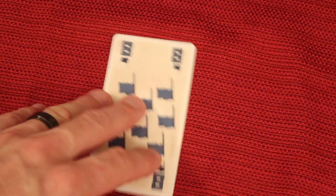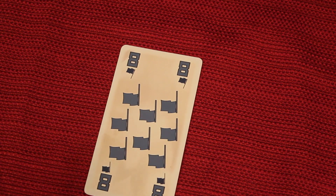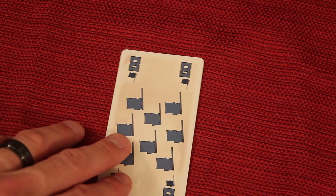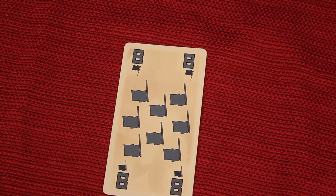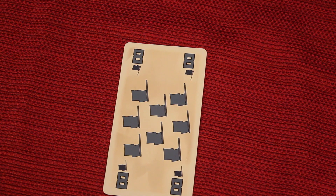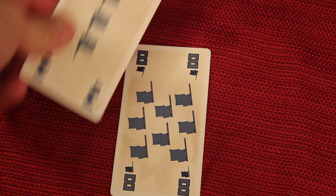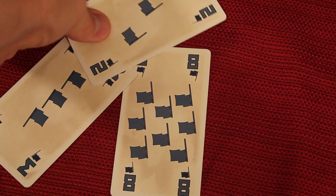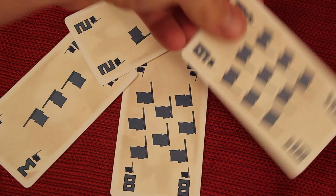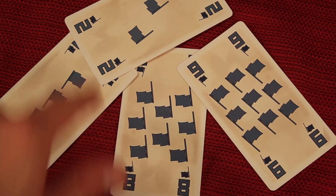In a trick-taking game, somebody plays a card and everybody else, if they have that suit, must follow suit — meaning they must play the same suit that was led. So if a blue card is played, each player then plays another card. If you have blue you have to follow, so maybe the next player plays one blue card, then the next, then the next — and the highest number in the trick wins.